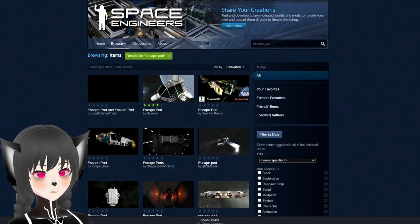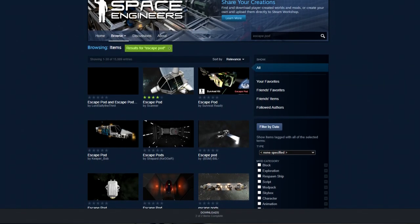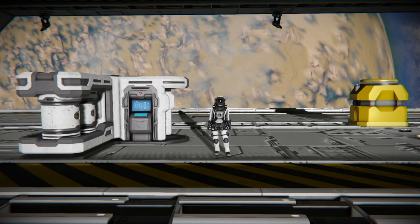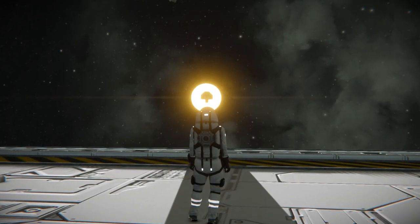A lot of people like escape pods. In the physical world, escape pods make sense because you want to preserve life. But in Space Engineers survival, life is one of the most disposable things ever because you can always respawn quickly. But if you really want an escape pod on your ship, here is how to make it actually useful.